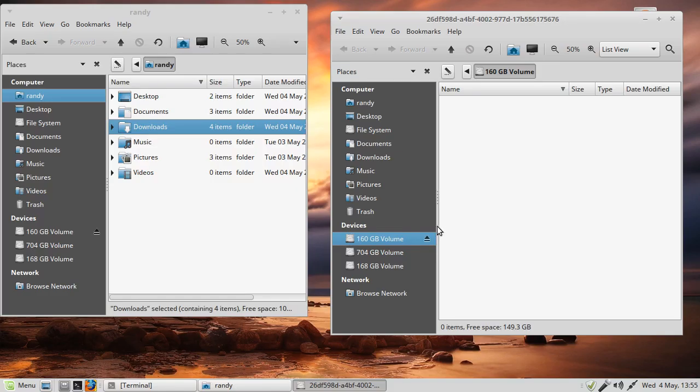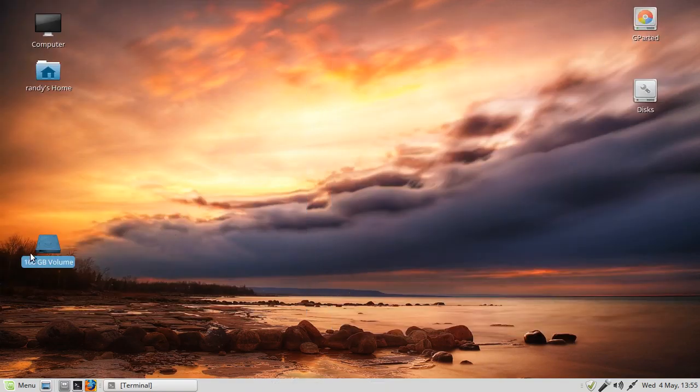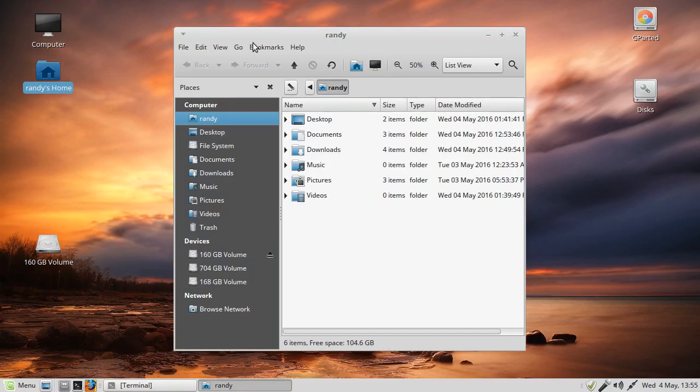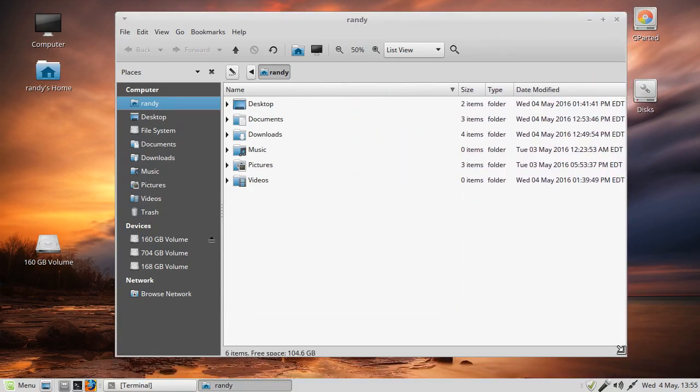We don't want to have to change permissions on every folder we create. In this case, like your 80 gig drive, let's change the permissions on the whole drive so you can copy what you want in or out of it. Let's start from scratch - the drive is still mounted. Open your home folder. We know we can't write to it because we have to change the permissions.